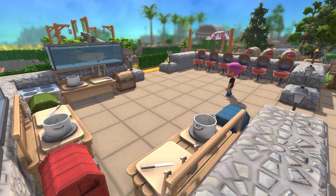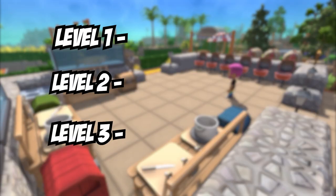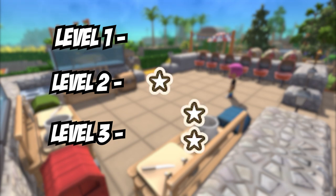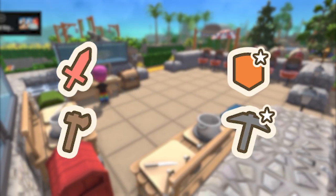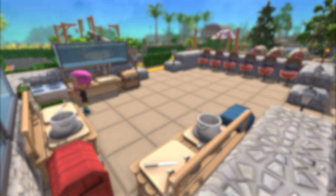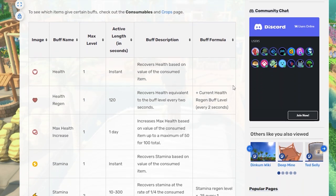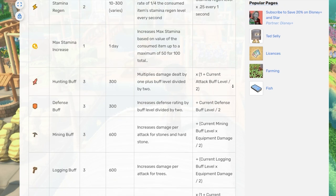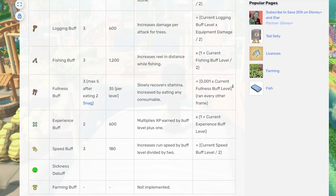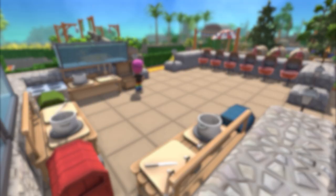Before going into the different types of buffs, there are different levels of buffs — level 1, 2, and 3 — denoted by 0, 1, and 2 stars for each item. Each item has different levels of buffs; some may have level 1, and some may have level 2 buffs. If you want an in-depth detail of how these work within the code, go check the Dinkum Wiki — they have it all written down there, and it's where a lot of this information is sourced from. All you need to know: there are 1, 2, and 3 level buffs.